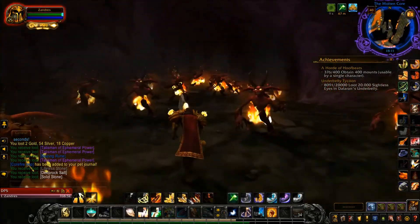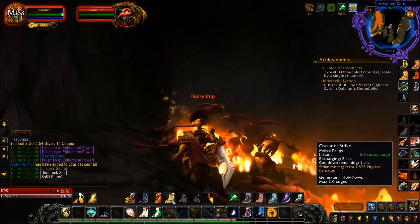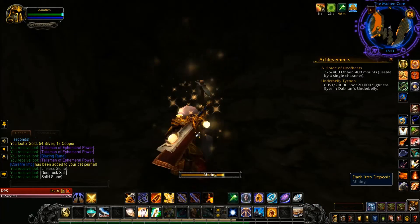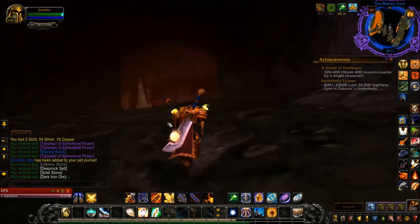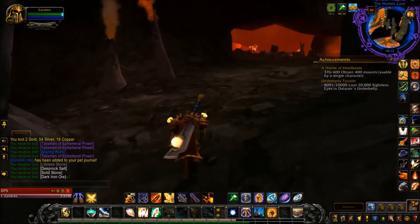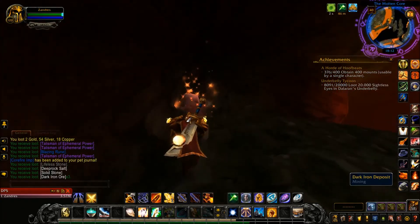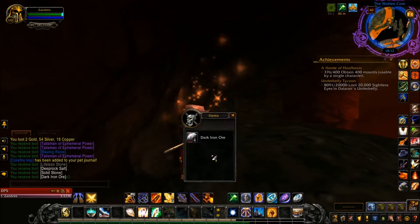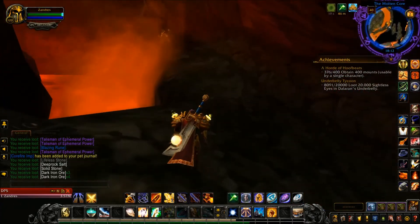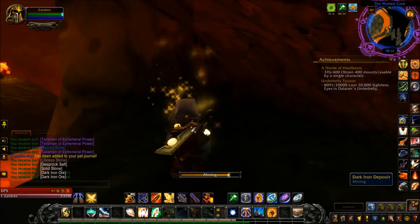Kill all the Flame Imps because there are Dark Iron Deposits up here. If you go through the raid and kill Major Domo Executus, all the Dark Iron Deposits you've passed up to that point will just disappear. So make sure you mine all the Dark Iron Deposits on your first run through Molten Core on the way to the bosses. It takes eight Dark Iron ore for one Dark Iron Bar, and the only place to smelt Dark Iron is at the Black Forge inside Blackrock Depths.